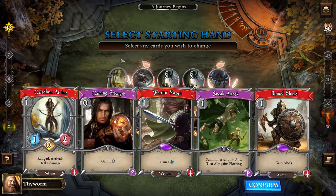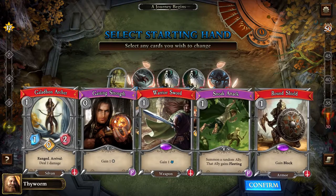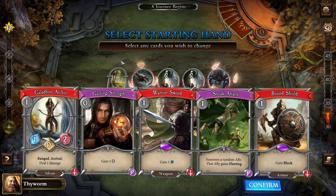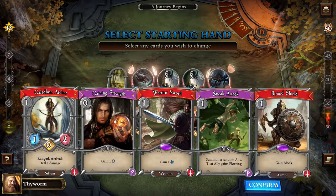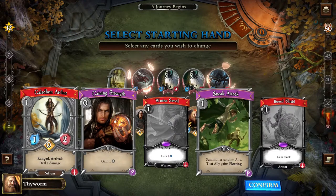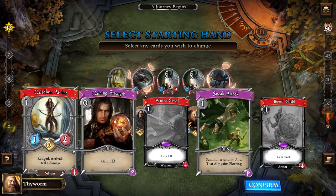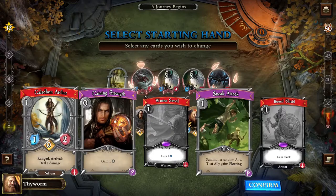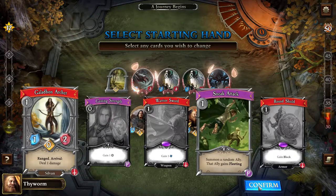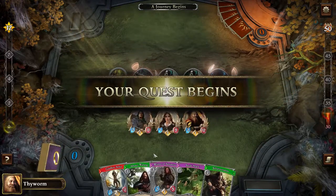Alright, this is the first round of Mulligan. Here you can pick a few cards that you want to keep — or rather, pick the cards you don't want to keep. I'm going to get rid of the buffs for now, because I learned that at the start of the game it's better to go for a few minions and some extra presence on the board. The sneak attack could be decent, but I'll just fish for minions.